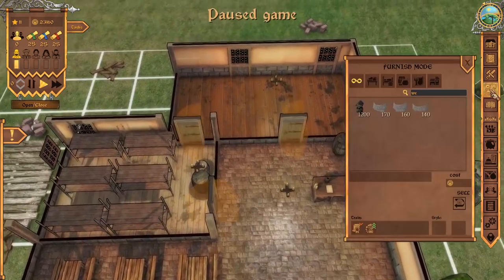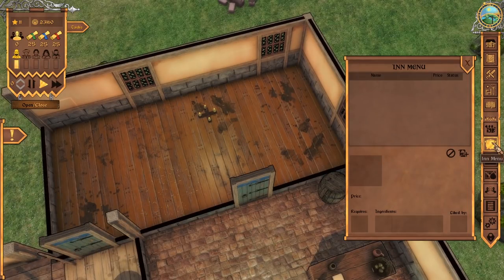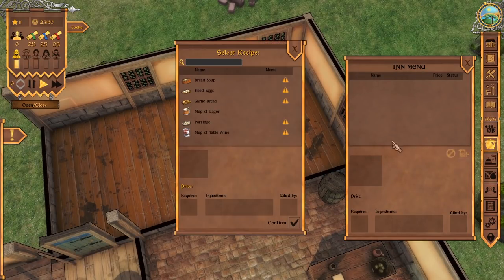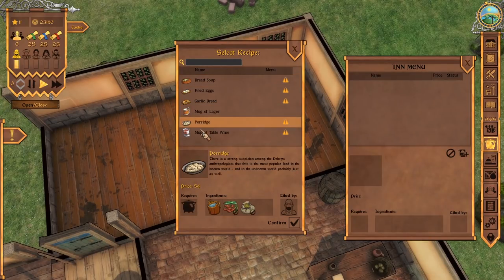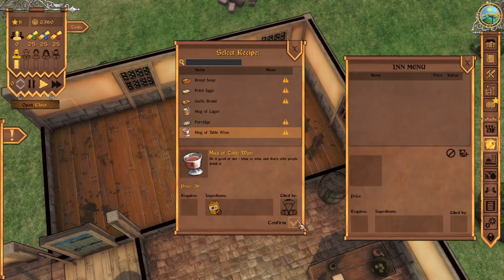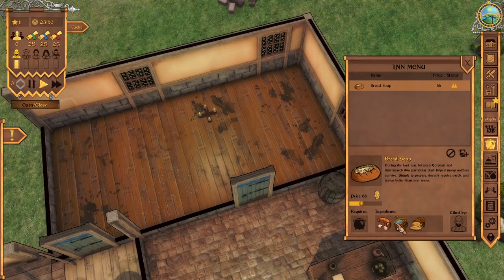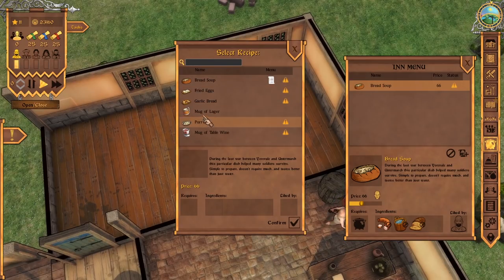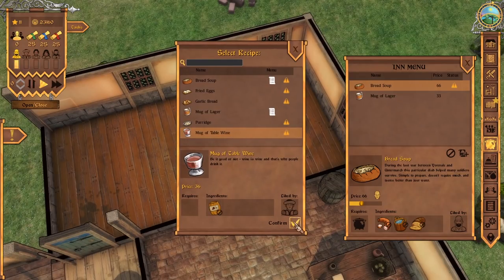Let's start designing our kitchen. One of the first basic foods we can make is shown in the recipe tab under the cauldron, under In Menu. It seems some recipes are already unlocked, which is really nice. We'll confirm that bread soup is on the menu — it requires water, bread, and sausage, so those are three things we'll need to buy. We'll also put lager and wine on the menu. We can increase those prices, but for now we'll leave it as is.